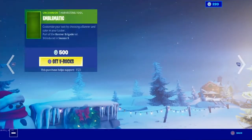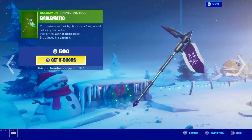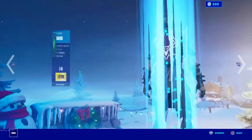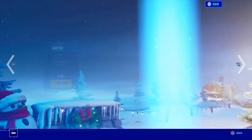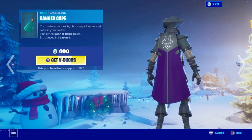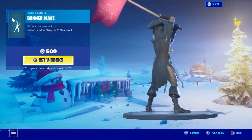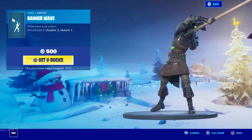Next, we have the Emblematic pickaxe, Custom Cruiser glider, Banner Shield, and the Banner Cape. We have the new emote, Banner Wave — you get your banner and you wave it around. This is different than it was before; I thought you'd get it and walk around with it.